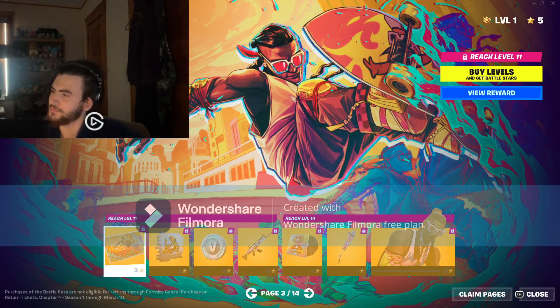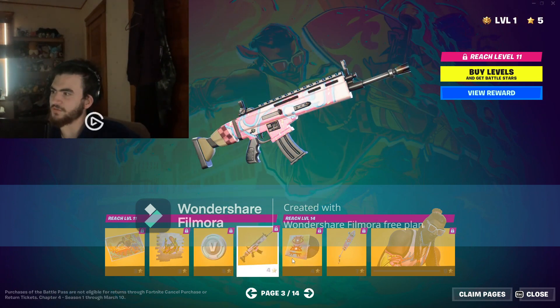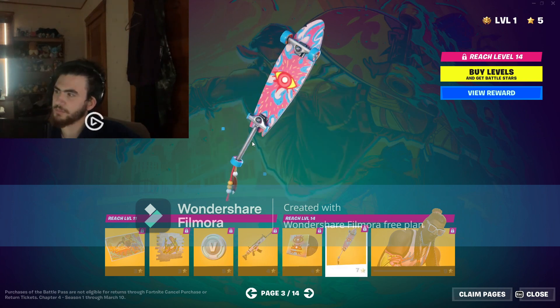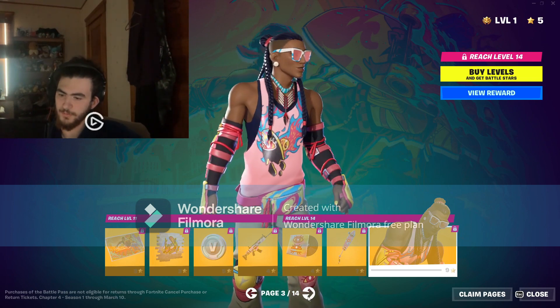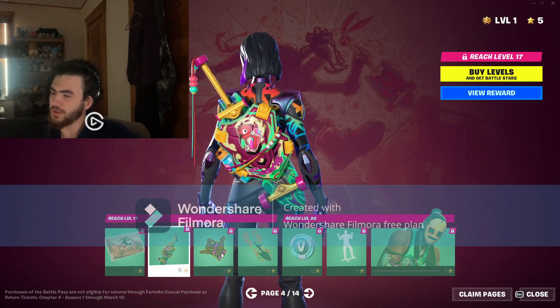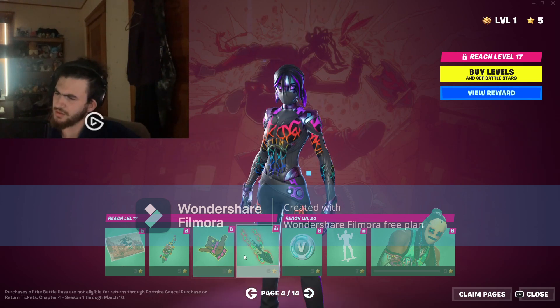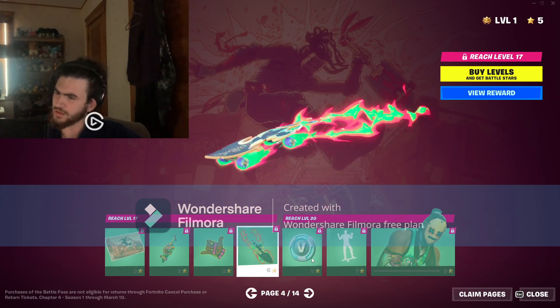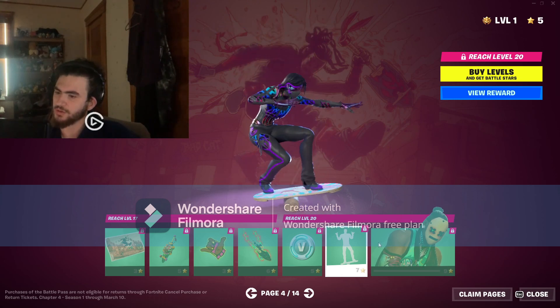There are 14 pages in total, which is weird. We got Maasai loading screen, Aerial spray, 100 V-Bucks, Maasai Fire wrap, Crooked Grind wrap, Board Breaker loading screen, and the Maasai outfit. Then another page for Maasai — Air Walker Maasai loading screen, Grind Back back bling, Take It Easy emoticon, and Flip Flyer style.